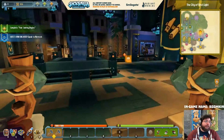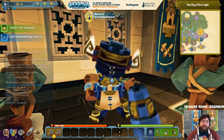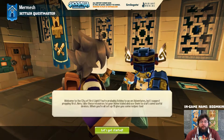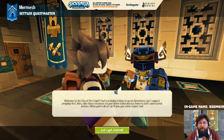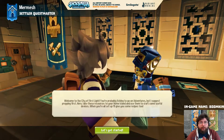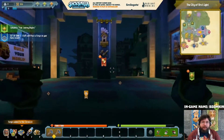All right, Mermesh! I'll do kind of an old man voice: "Welcome to the City of First Light. You're probably itching to go on adventures, but I suggest prepping first. Here - take these resources to your home island and use them to craft some useful devices. When you're all set up, I'll give you some recipes too." All right Mermesh, we'll take your stuff.